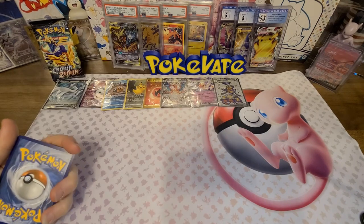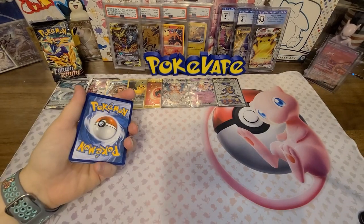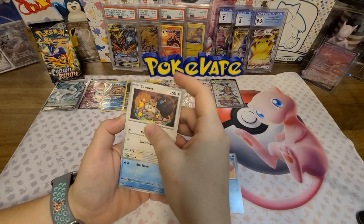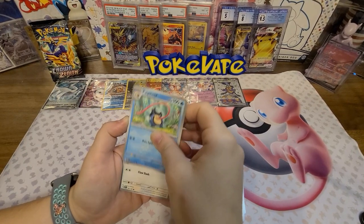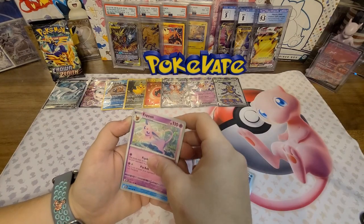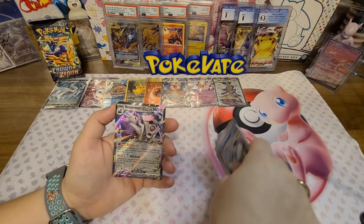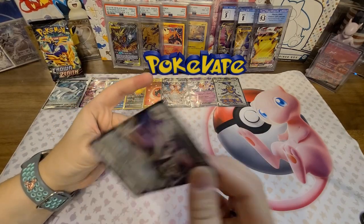Going fighting and water. Got Wiglett, Toedscool, Zigzagoon, Sharpedo, Floatzel, a reverse Temple, a reverse Wobbuffet, and a reverse EX. In another video I was pulling nothing but EXs - I think I ended up pulling four or five of them.